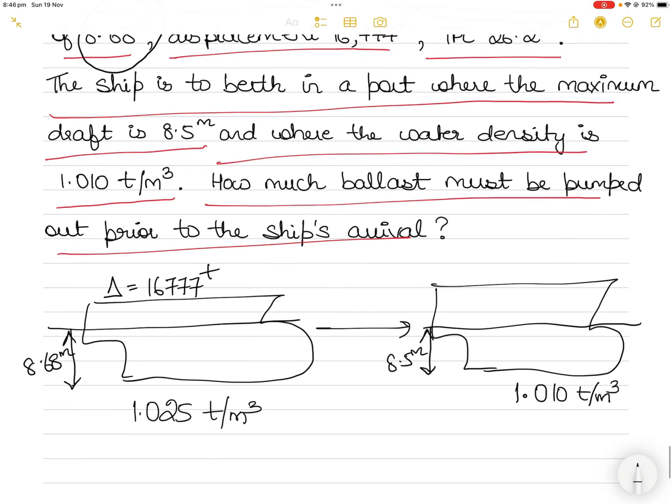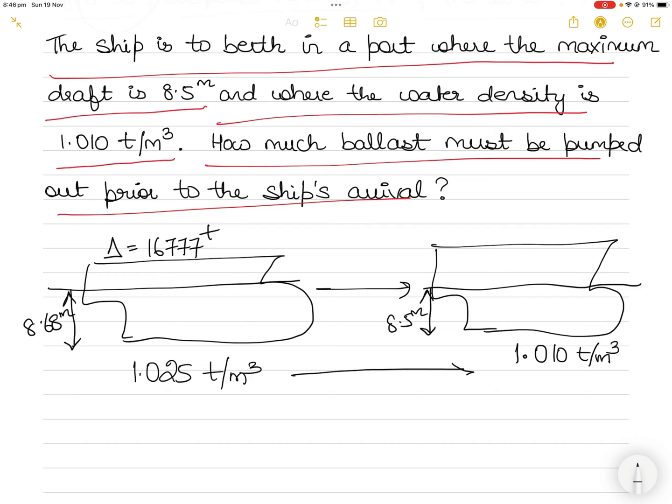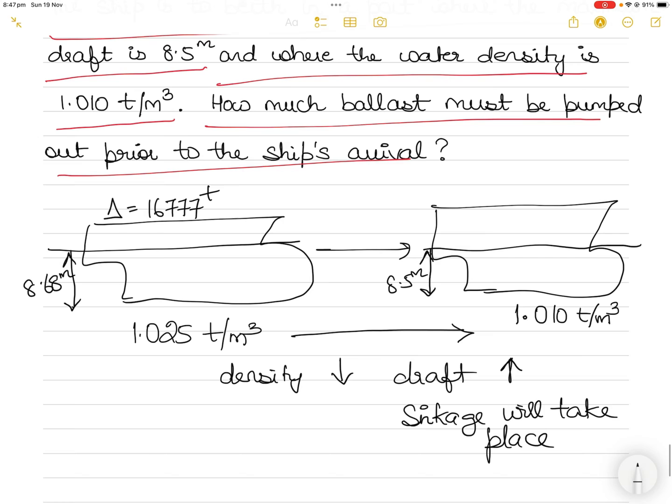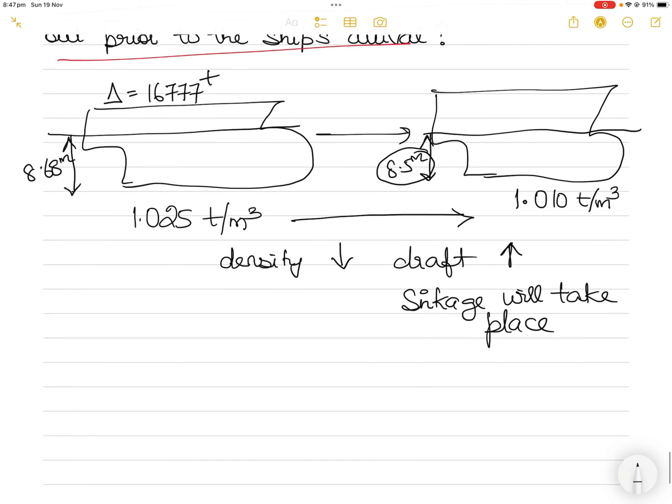As the vessel goes from density 1.025 to density 1.010, the density is decreasing, so the draft will increase because the water is less salty. 1.025 is more sea water; 1.010 is less, so sinkage will take place. The vessel is already at 8.68 meters, and we have to make sure it doesn't cross 8.5 meters — yet it's going to sink further when it moves from 1.025 to 1.010. We need to calculate how much sinkage will take place.